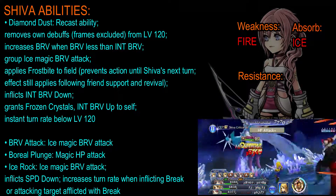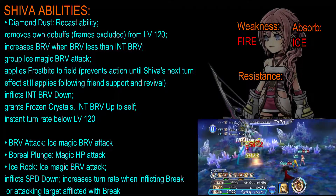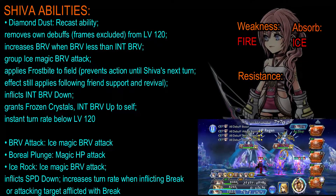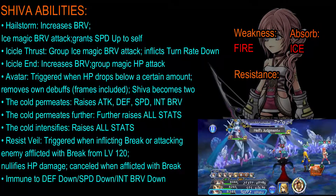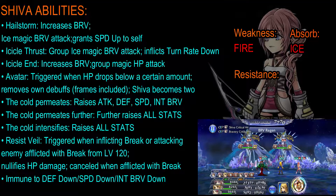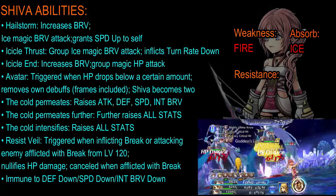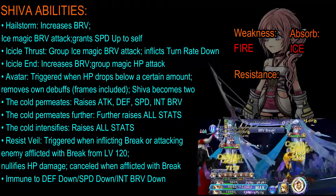Next up is her Brave attack, which is an ice magic Brave attack. Boreal Plunge is her magic HP attack. Ice Rock is an ice magic Brave attack that can inflict a speed down debuff and increases turn rate when she is inflicting or attacking a target afflicted with break. Hailstorm increases her Brave and does an ice magic Brave attack, and grants herself a speed up buff. Icicle Thrush is a group ice magic Brave attack that can inflict a turn rate down debuff. Icicle End increases her Brave and does a group magic HP attack.